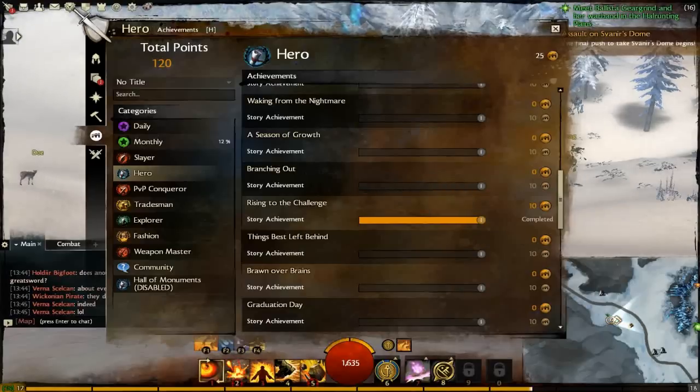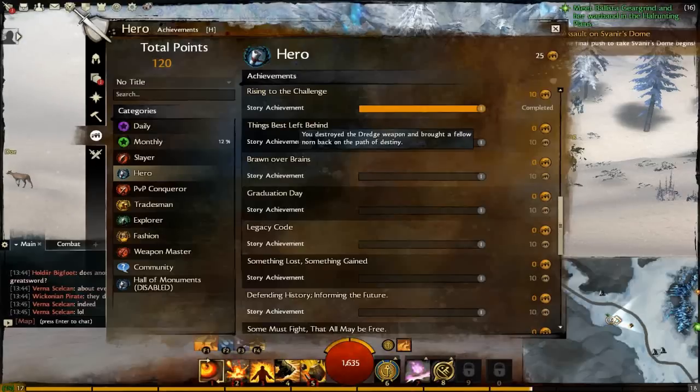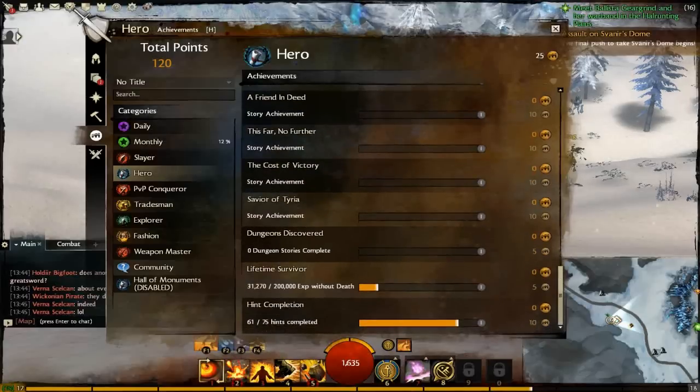Oh, there's one I've completed — Rising to the Challenge. 'Today you've proved your strength, stopping a growing threat to the Norn.' I guess that was my very first mission. 'Warne Over Rain' — so that's obviously going to be the Asura one. You get the idea for these — these are story achievements and event slash quest kind of achievements.